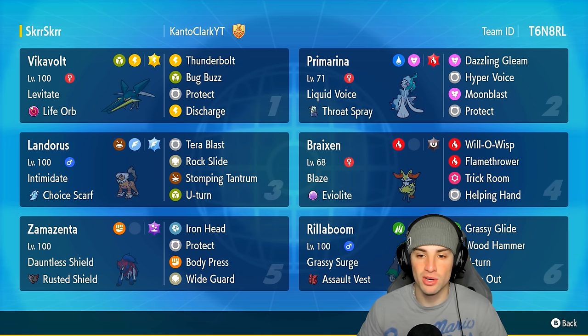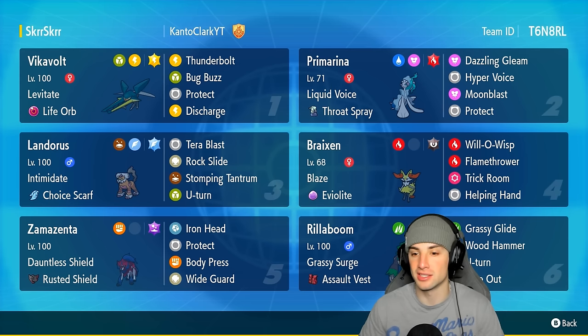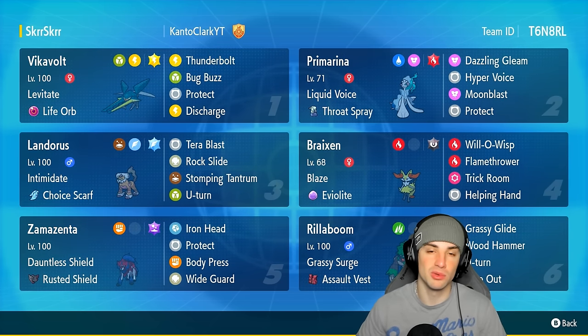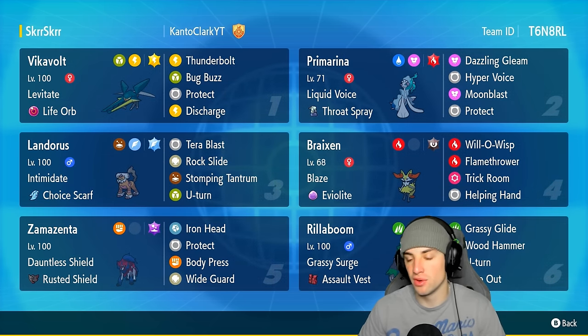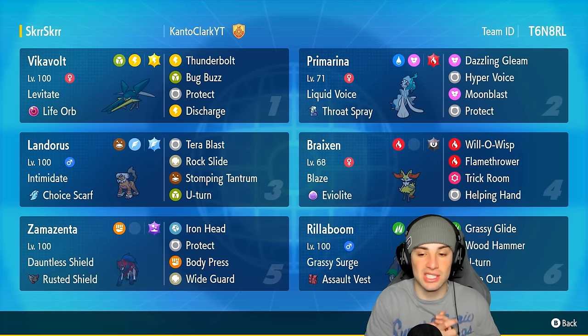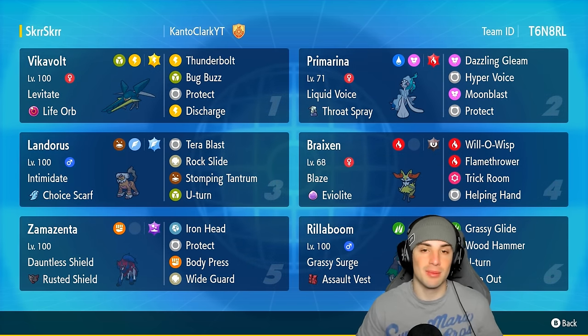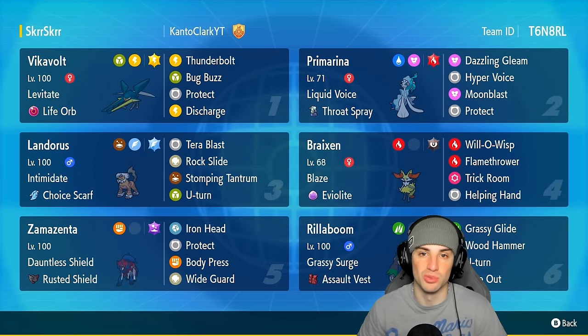Today we're using an off-meta Pokemon — we're using Braixen. I think that's how you pronounce it, don't yell at me if I'm wrong. It's Delphox's pre-evolution, a really dope Pokemon. It's got Will-O-Wisp to burn physical attackers, Flamethrower for a little bit of damage, Trick Room, and Helping Hand to help ally Pokemon do more damage. Our final four Pokemon feature Primarina, Landorus, Zamazenta, and Rillaboom — Primarina as a great special attacker with Throat Spray, Landorus as an intimidator with Choice Scarf, Rillaboom for Fake Out and terrain control, and Zamazenta doing Zamazenta things with that big defensive boost.